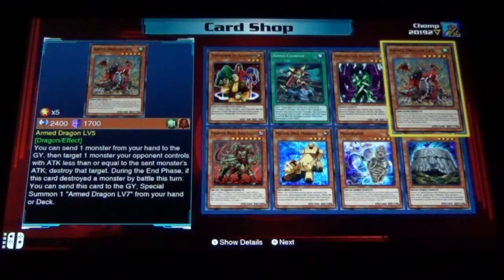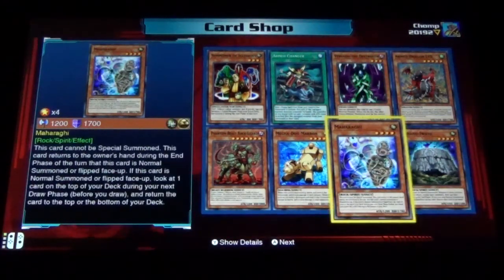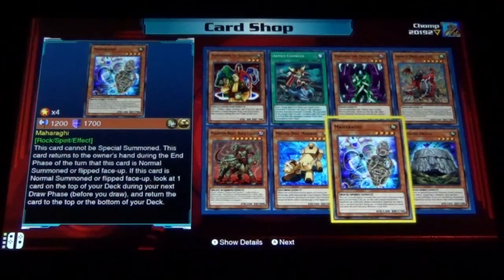Chaz also has all the level cards — so you get the Prank Kids leveled cards, Arm Dragon level 5, Ojama cards, and a lot of spirit cards as well. That's kind of what you get with Chaz, along with some other random cards — just to give an idea of what to expect.